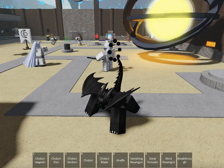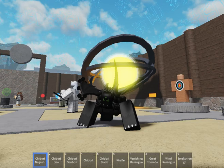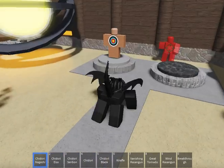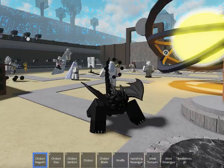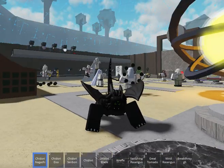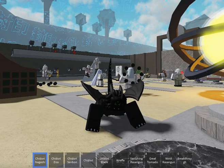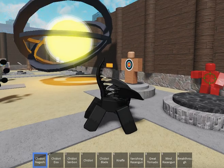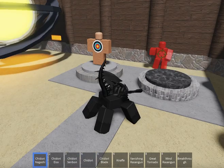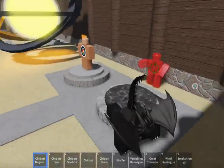Look at the lightning moves. I will not pronounce these because I will definitely butcher them. This first one does not work that well — I've tried it before. It only works on those little mini ninjas that spawn around the map. Let's try it again. It did not hit this dummy.